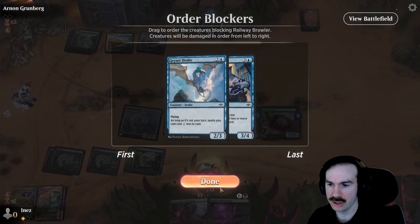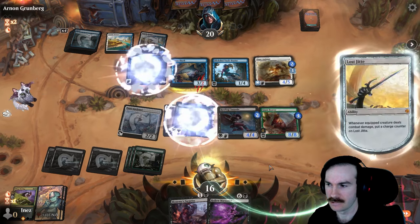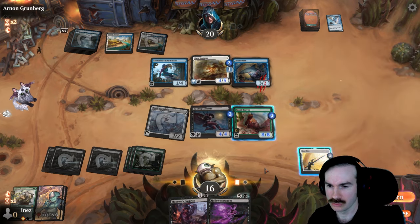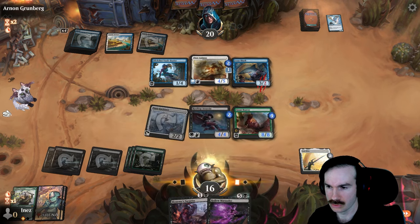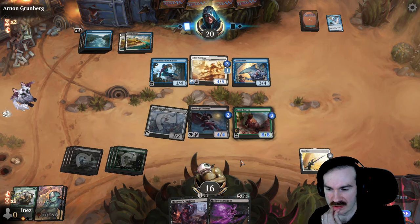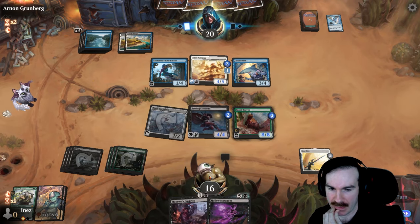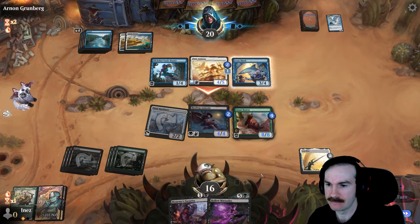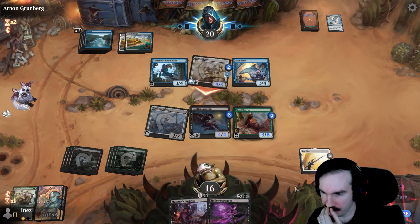I think we'll kill the Flyer. So we have a charge counter on Jitte now. I can play Marauder for a cheaper price. But next turn I can just go Surprise plus Brawler. No vigilance on what they played? Okay, that's alright then. If they don't have vigilance, I'm okay with it.